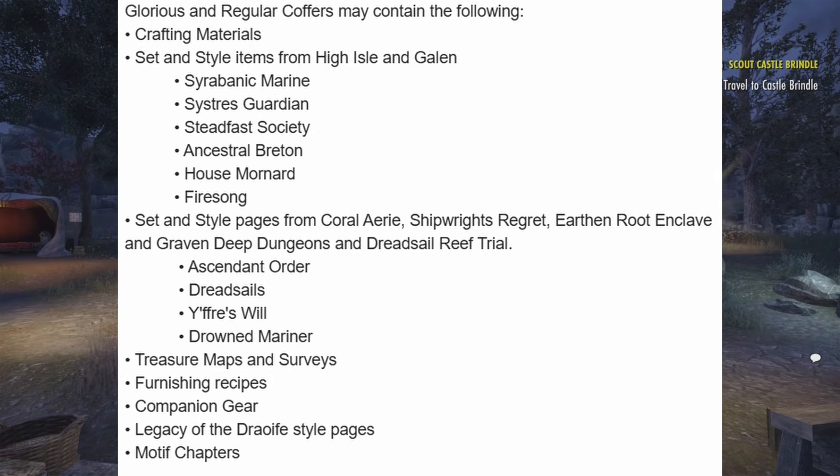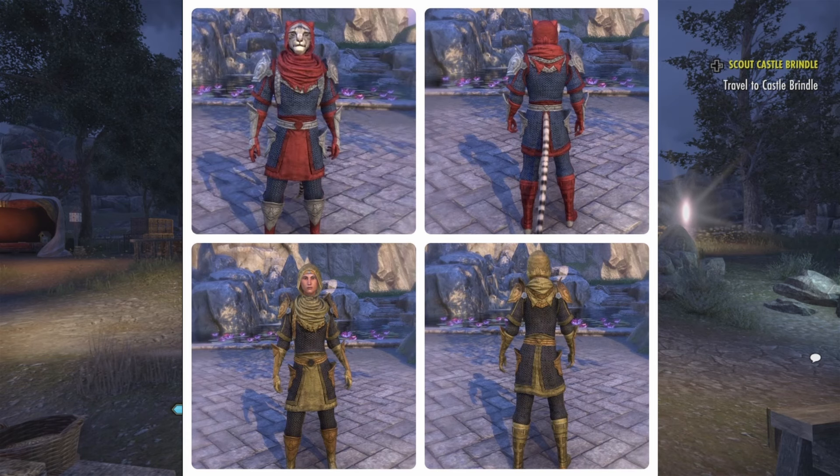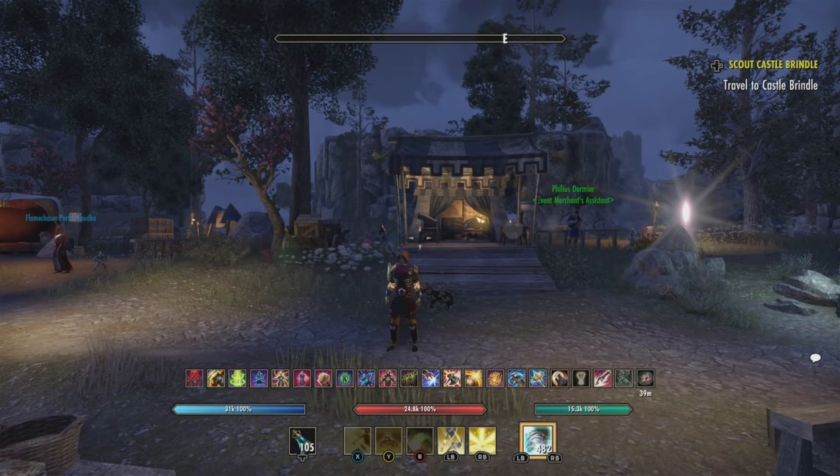When you get the golden coffer or the regular purple coffer you have a chance to get these motifs: Ascendant Order, Dread Cells, Ifrit's Will, and Drowned Mariner. The coffers will also hold treasure maps, surveys, furnishing recipes, companion gear, Legacy of the Dorfunt style — which is the new style for this event — and motif chapters.